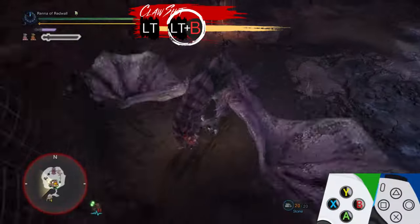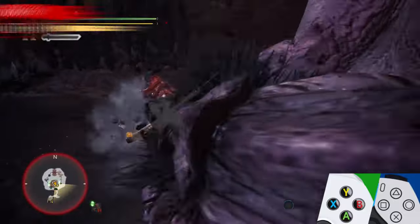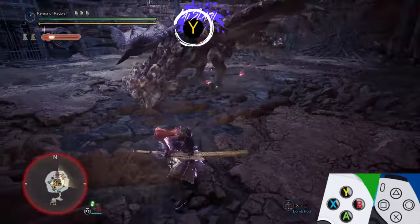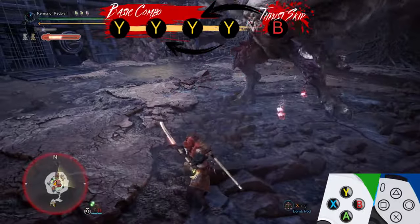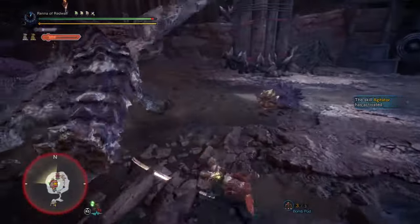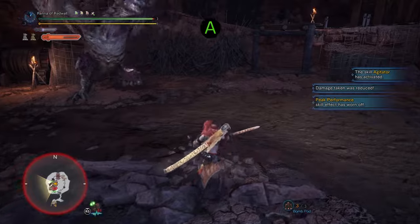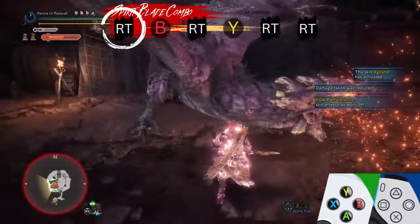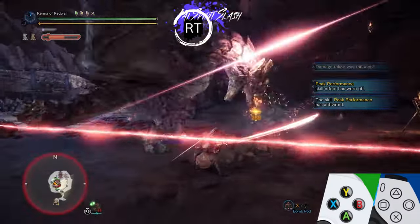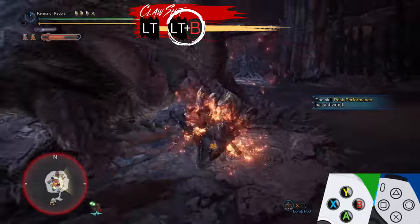Clutch Claw also lets you wallbang monsters for easy knockdowns. Wallbangs can also force a monster to become enraged. An enraged monster will deal more damage and move a bit faster, but they also take more damage — the boost to damage they take is normally 10%. At the highest level of play, you want to keep monsters enraged as much as possible for that damage boost. Since most monsters roar when they become enraged, you also get a predictable Foresight opening out of a wallbang.